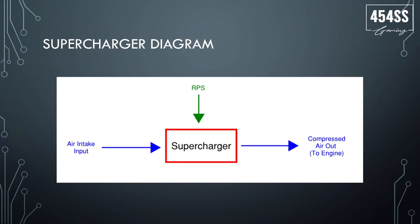The way a supercharger works: air comes in through the supercharger, it gets compressed, and goes out into the engine. What compresses the air is RPS — the crankshaft is attached with a pulley to the supercharger, it spins it and compresses that air. That's why there's no lag. With a turbocharger there's a delay for the exhaust to get routed in, but with a supercharger it's the actual crankshaft spinning it, giving you instant power.